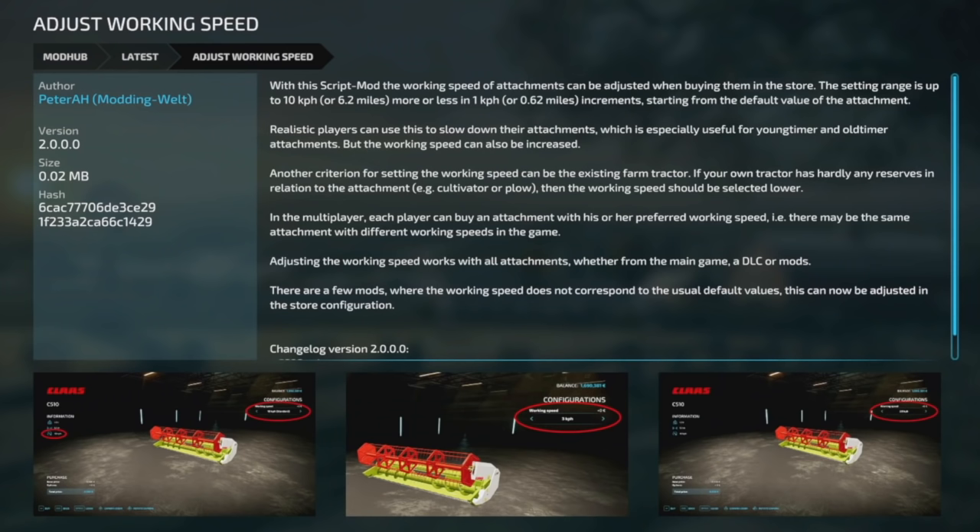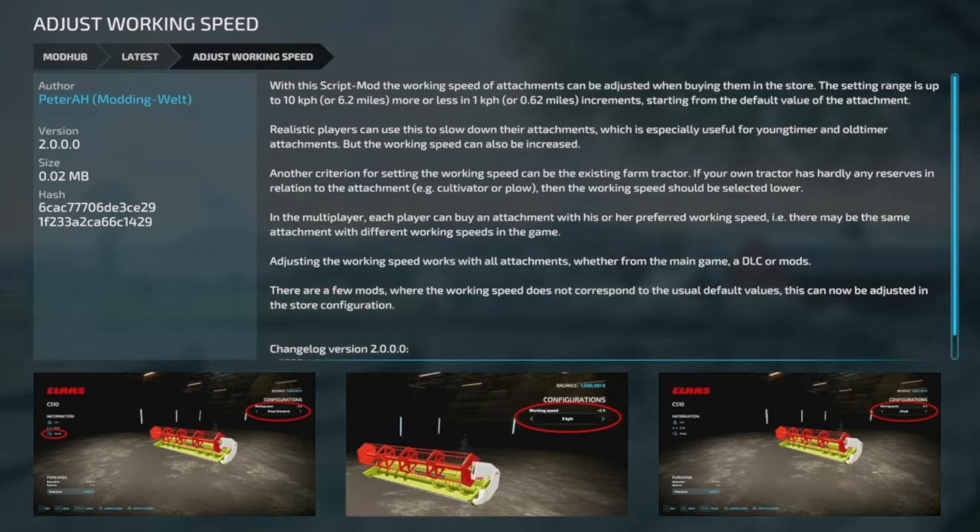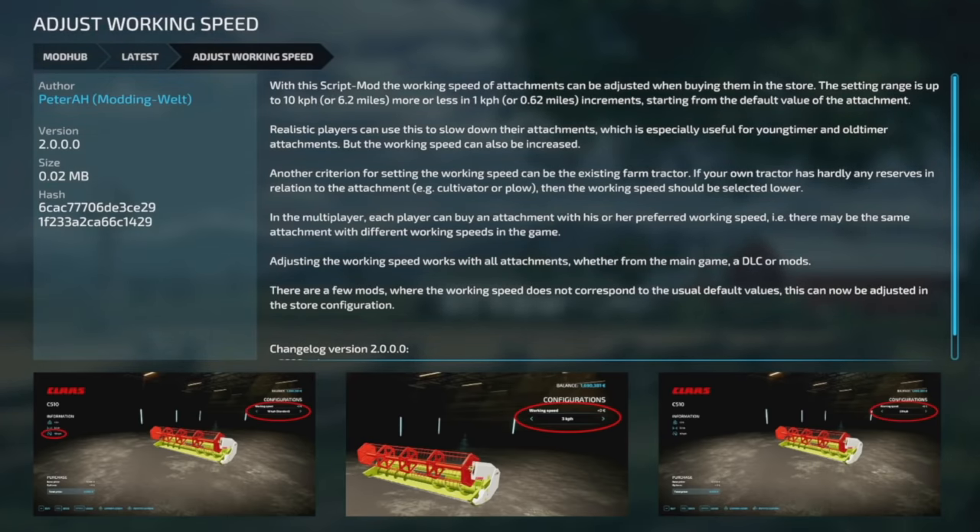Your last mod today is a new one for PC and Mac — Adjust Working Speed from Modding Well. This was also in Farming Simulator 19. With this script you can change the working speed of attachments and adjust them in the store. The range is up to 10 kilometers or 6.2 miles per hour more or less, in 1 kilometer or 0.62 mile per hour increments starting from the default value. So if something has a 10 mile per hour working speed, you can increase that up to 16. Perfect if you don't want to use the real speed limit mod but want to bump things up a couple miles per hour.